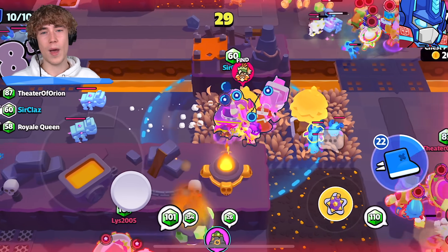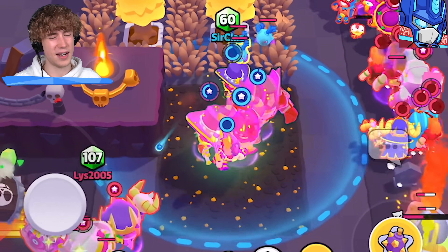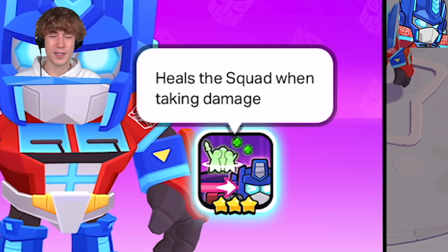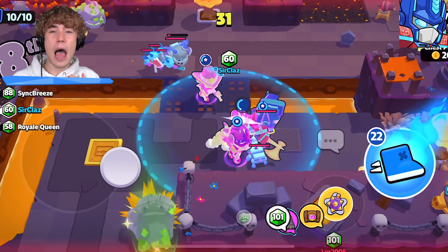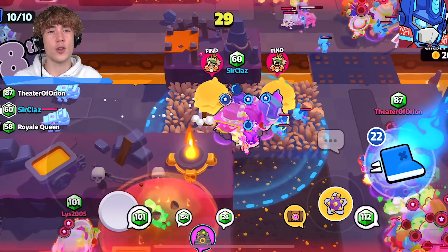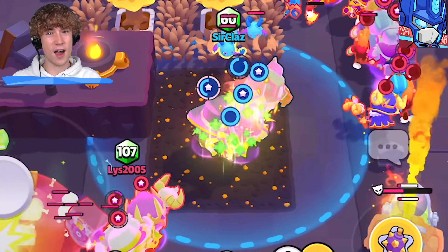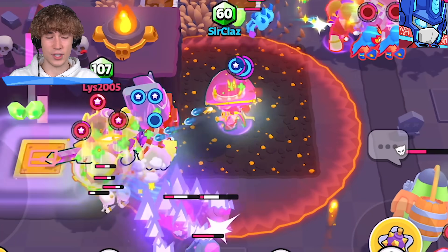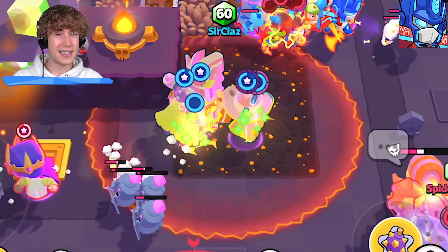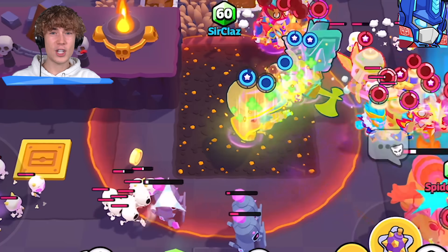For Optimus Prime, he's a very tanky unit that doesn't do much damage, but when Optimus Prime himself takes damage it actually heals your entire squad — so he's like a healer. If you're ever playing the lava map and you stand over the coals or little fire, Optimus Prime will actually outheal the damage you'd normally take, meaning instead of losing health you actually heal.